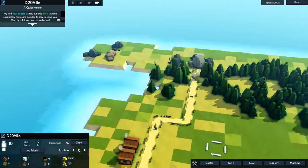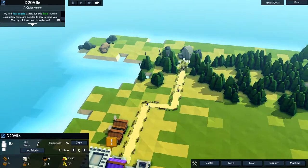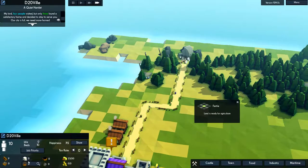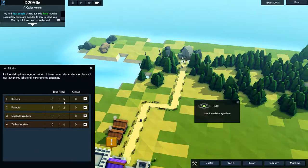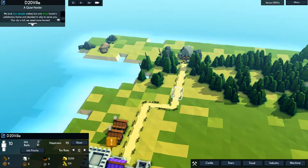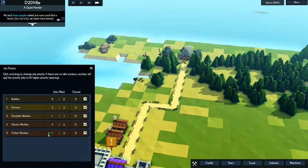They'll assign some people to work there, but if you click on job priority in the bottom left, they will prioritise building, then farming, then stockpile working. You can redrag them. There's your quarry. Build a forester — it's going to take a little while before you get going.